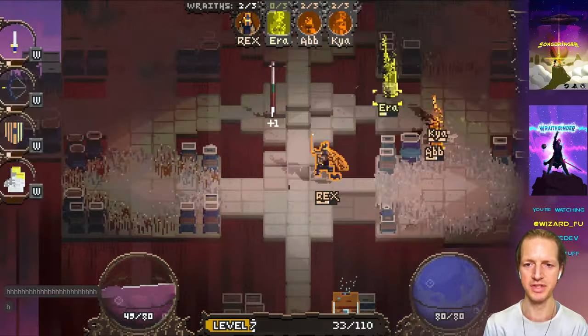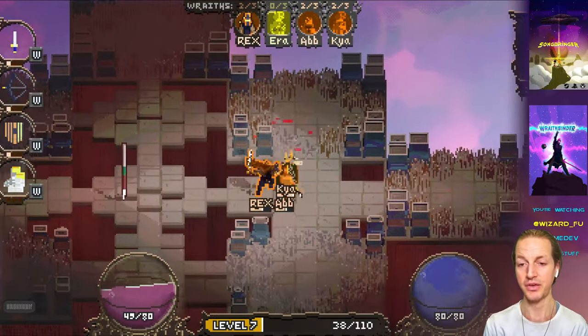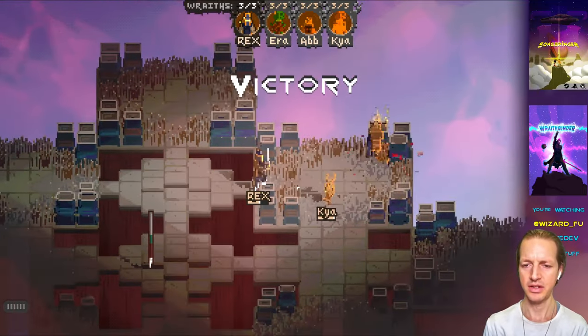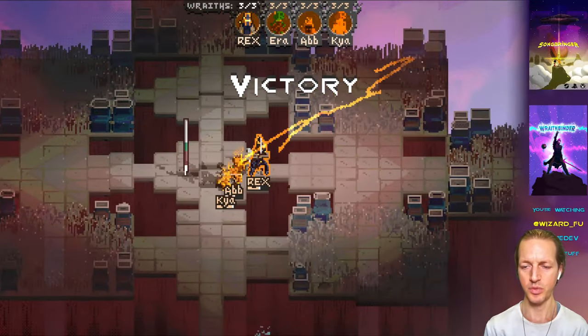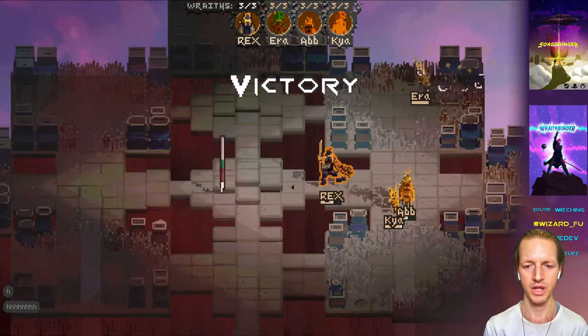You kind of get the point, right? It's interesting that you can fight a two-on-two battle, and you really get the point of Wraith Binder at that point. You're like, okay, I understand that in Wraith Binder, when I kill someone, you're basically getting them on your team and then they fight with you.